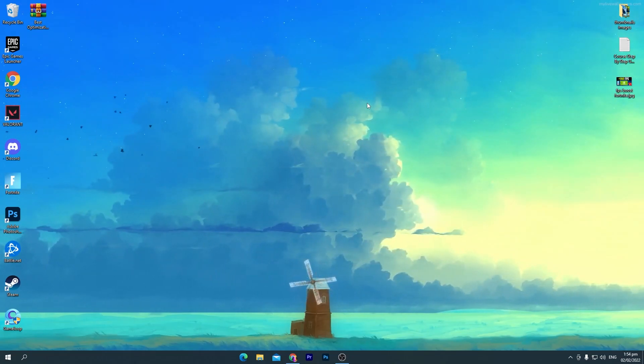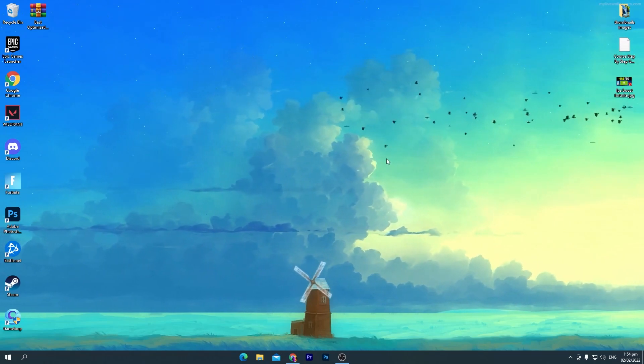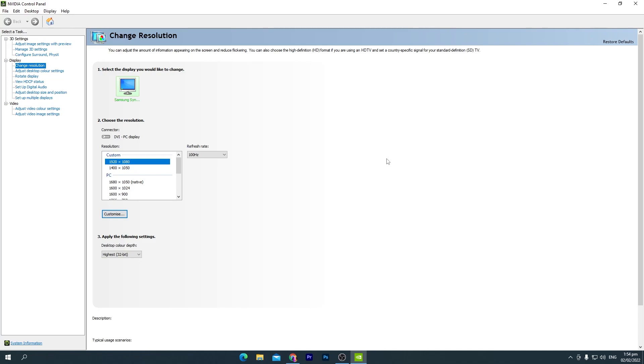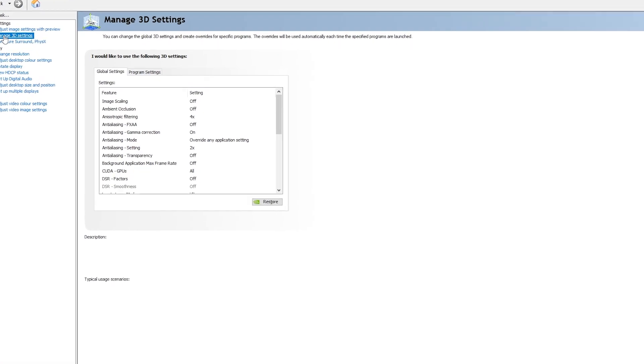First, you need to do the best NVIDIA Control Panel settings. Right-click on your desktop and go into the NVIDIA Control Panel. Make sure you always update your driver to the latest version. Once you open the NVIDIA Control Panel, go into the 3D settings of your NVIDIA card. You'll find this interface — first, select 'Adjust image settings with preview', hit Apply, then go to 'Manage 3D Settings', which is the most important section.